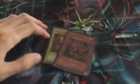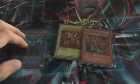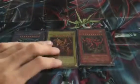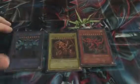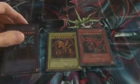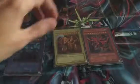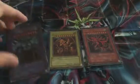The next one will be from the Game Boy, which is the GB1. So it's obviously the three — Slifer, Winged Dragon of Ra, and Obelisk. As you can see from the Game Boy GB1 format, these are the three cards in that format.